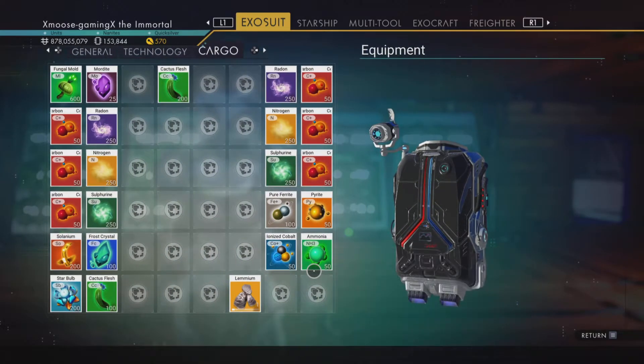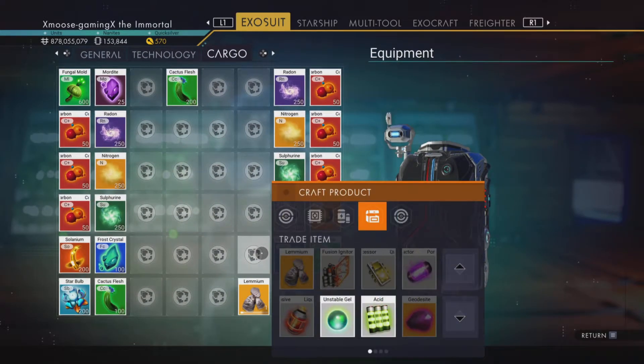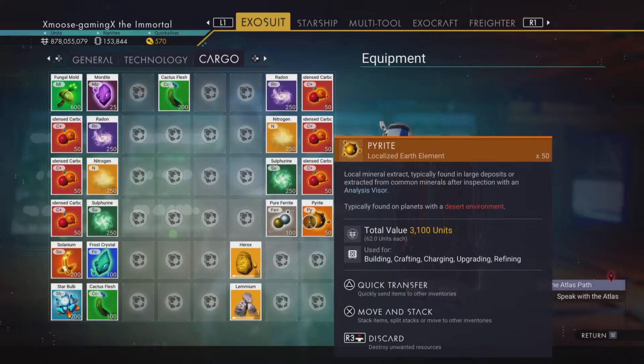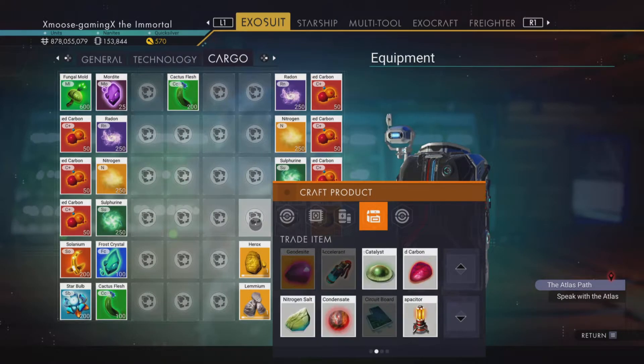Then with the ammonia and the ionized cobalt we will make herox. The pyrite and the pure ferrite we will use to make dirty bronze ions.